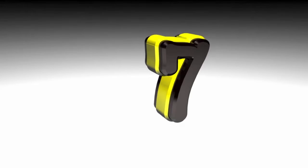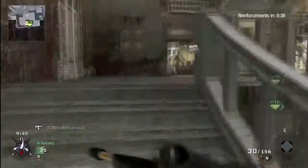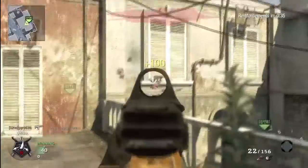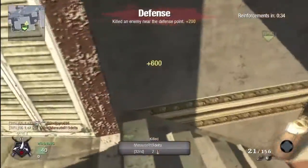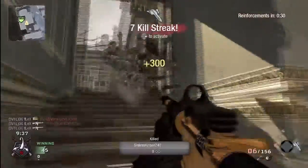At number seven, we got OG Flex — not just a kill again, but a one-on-six Headquarters defend, and he takes out all these guys. I think that good objective play is just as good as any kill, and he shows us how to do that here.